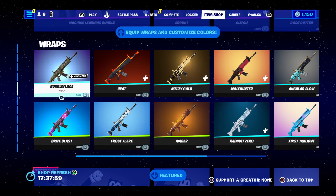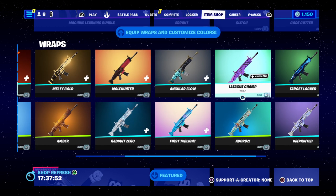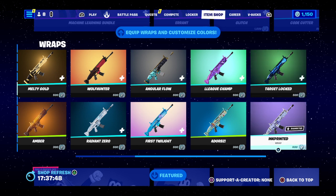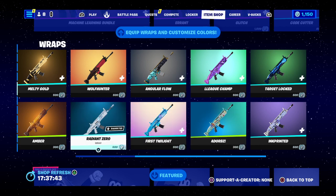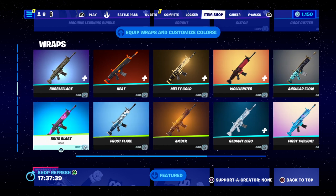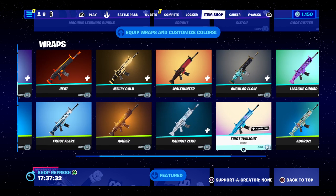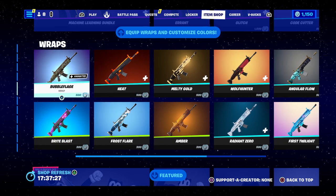Now the wraps — it looks like most of the wraps are back. You've got Bubble Flange, Heat, Melty Gold, Wolf Hunter, Angle Flow, League Champion, Target Locked, Ink Printed, Absorbed, First Twilight, Radiant Zero, Amber, Frosh Flare, Bite, and Bright Blacks. They're all 300 or 500 V-Bucks.